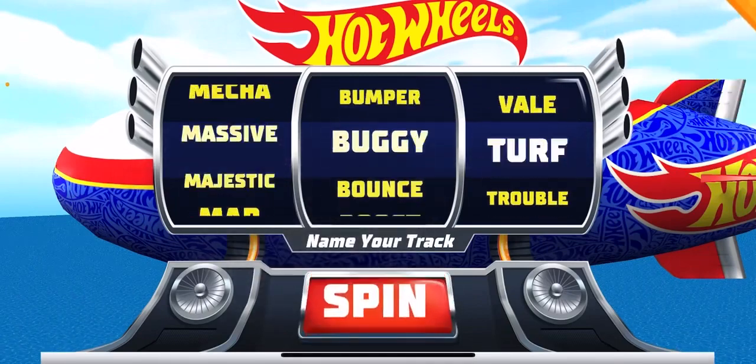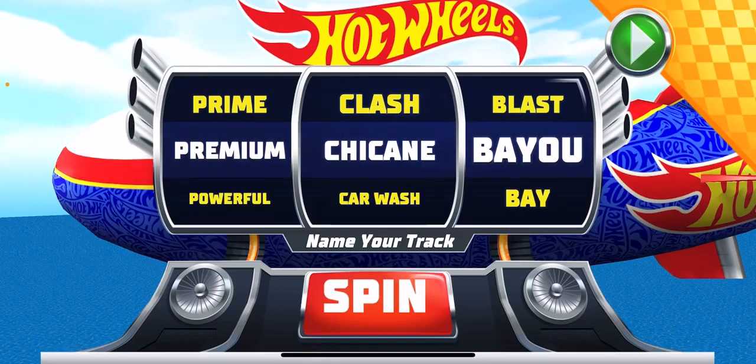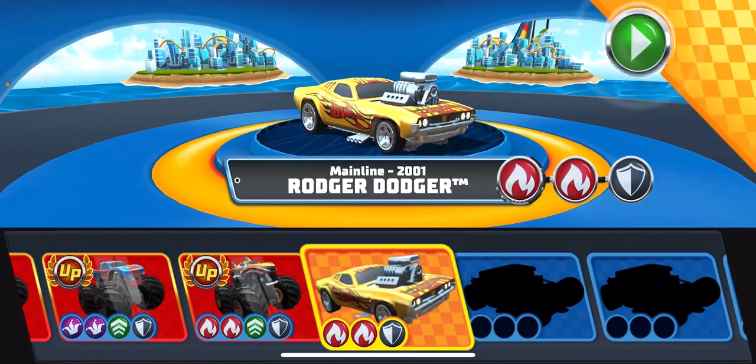Press the spin button for a random name, or swipe the reels to create one! Choose your ride! Race on!